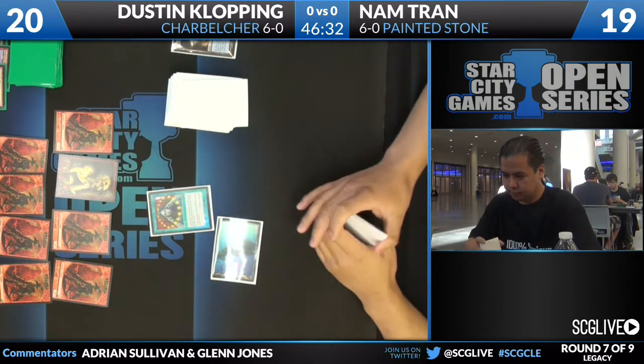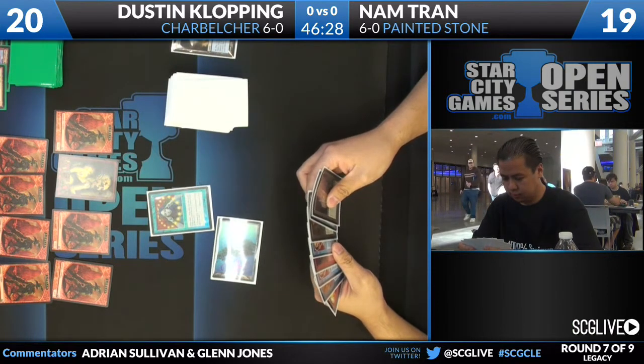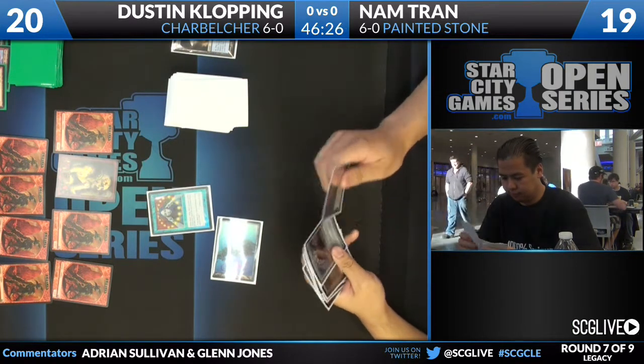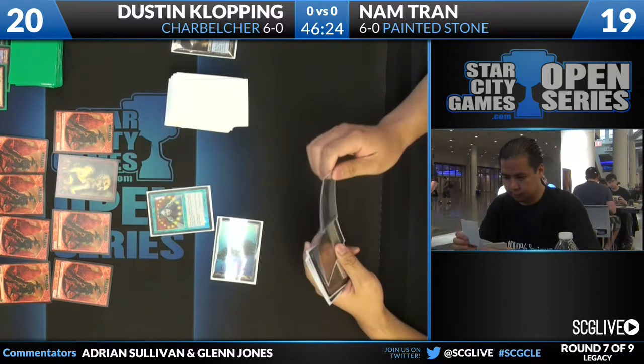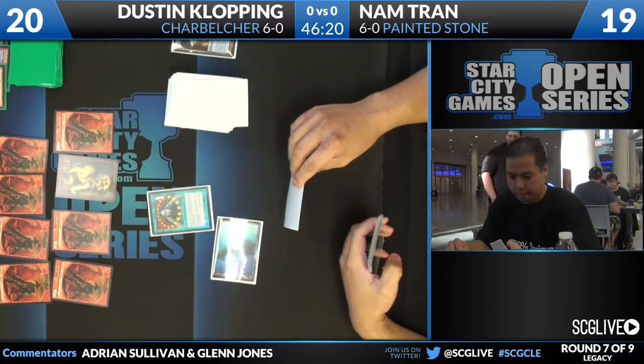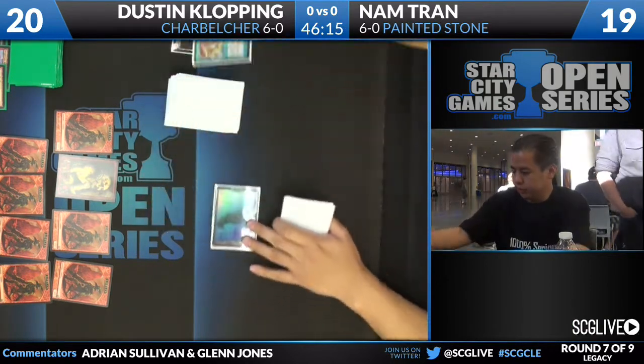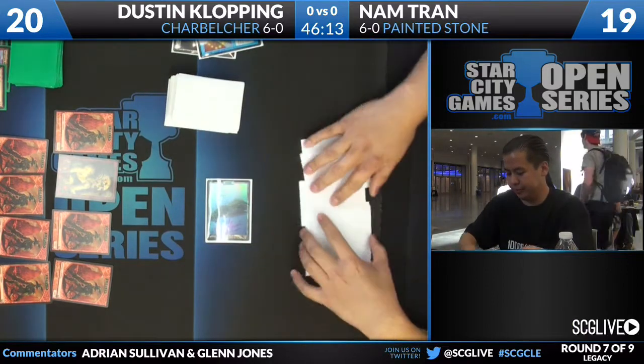That's going to actually almost wrap him up here, as he has to put two cards back for his Brainstorm. He knows what he's going to be drawing over the next two turns, and he's just going to get attacked by all these goblins. That's what we call Brainstorm Lock.